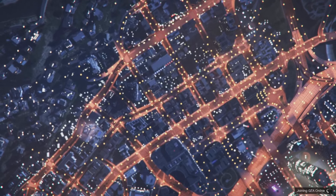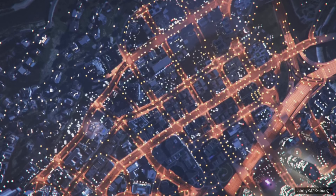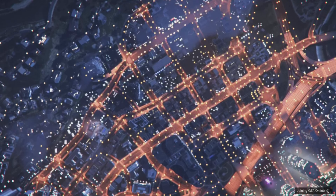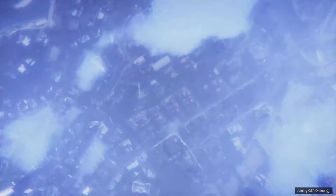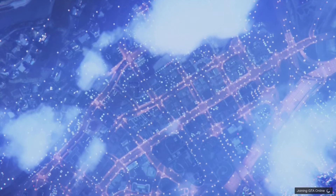That will be loading you up into an online session, and this is where we do the disconnect — the internet disconnect glitch. This is where the glitch happens. Basically you can buy any vehicle in the game with this — you can't buy aircraft or apartments though, but you can buy vehicles. You can't buy Pegasus vehicles either, or yachts or stuff like that — but any regular vehicle you can buy.